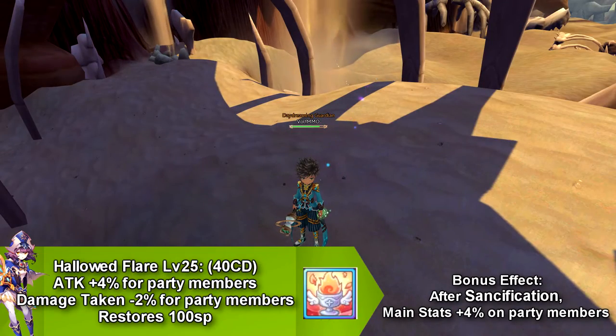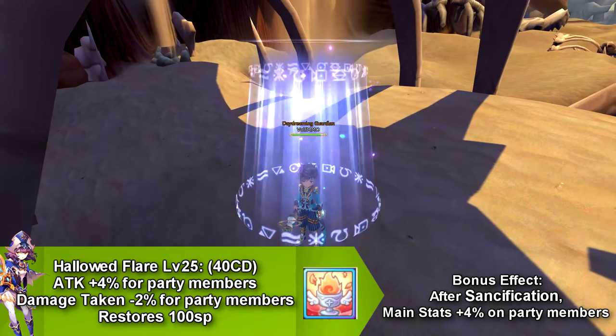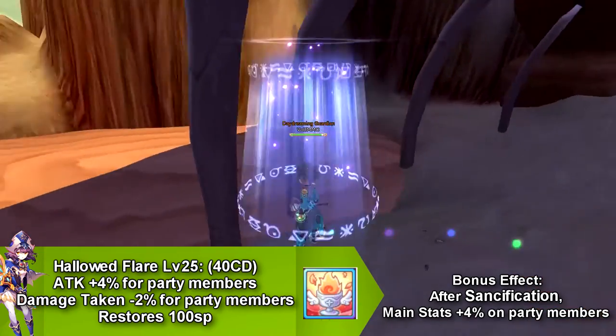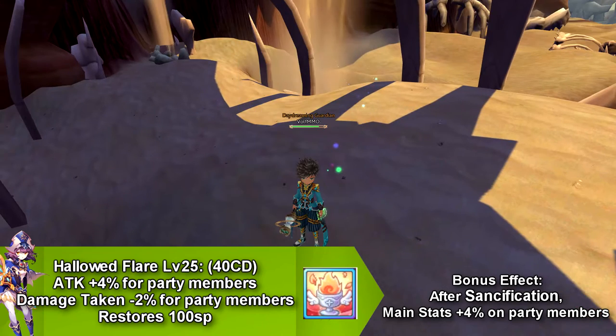Our next skill is called Hollowed Flare. This is a party buff that increases all your members' attack by 4% and reduces the damage they take by 2%. This skill also has a bonus effect after using Sanctification that increases all your main stats such as haste, attack, defense, etc., to all your party members.